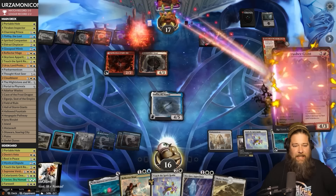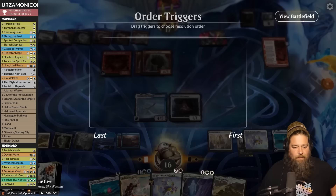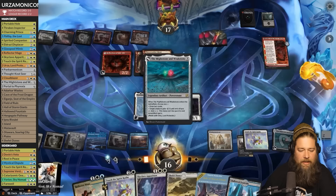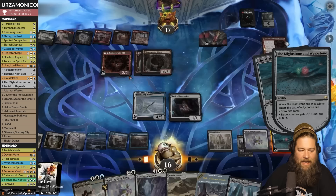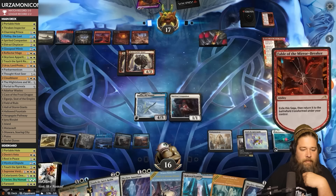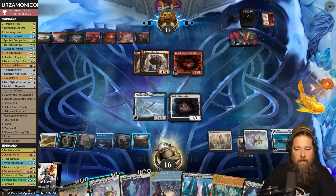Opponent has a Charred Skull Smashing and another Bone Crusher. Step one: Spirited Companion — Wolf Wolf, draw two cards. Mightstone and Weakstone number two, keep the new one. Kill the Fable Reflection, draw some cards. Then Chef-It Dunes — we can also Touch the Spirit Realm the Yorion Dragon to re-blink everything. Blink the Geeky Geeky. We actually don't want to kill the Bone Crusher — opponent's one card short of getting back the Ox, so we keep it alive to block and blink.